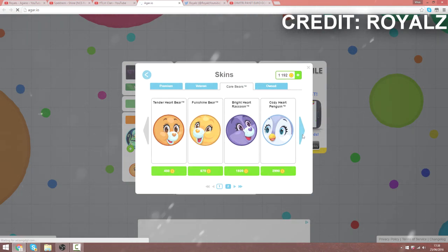Beautiful. Press on it, open the shop — you can buy these. They're just beautiful skins. Literally, look at how cute they are.